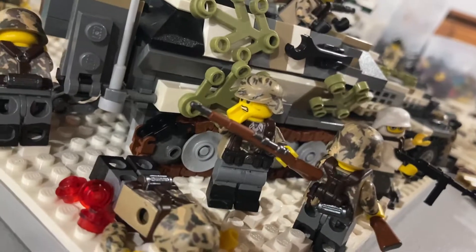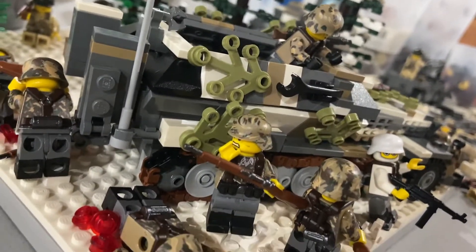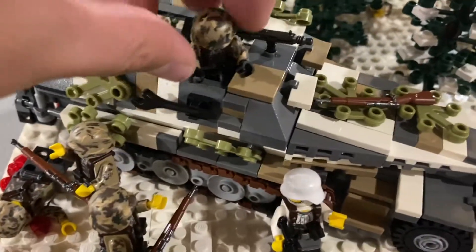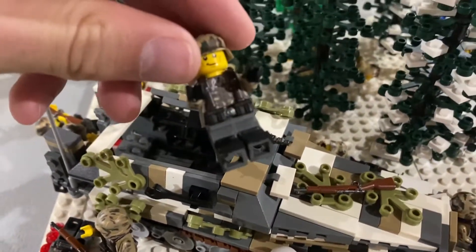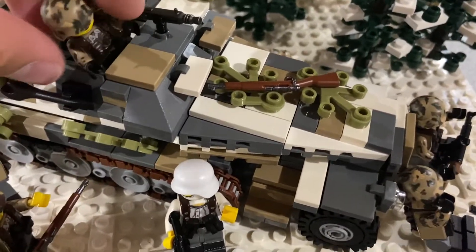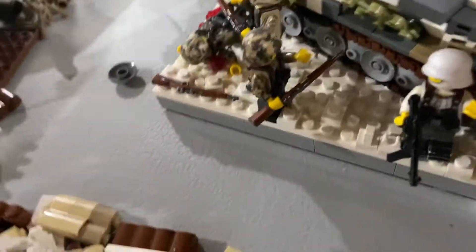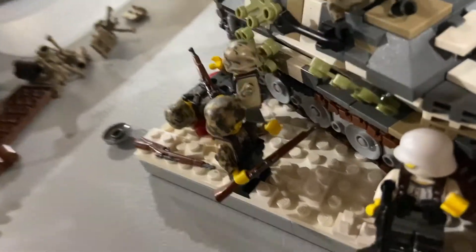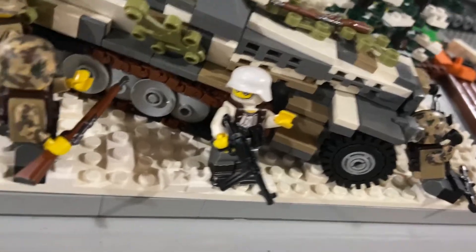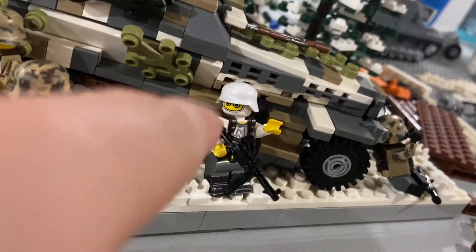This German soldier right here is just scared because he doesn't know if he's going to make it out of this firefight alive. And then up here you have a German soldier jumping over the top of the half track with his Kar 98 — he's just jumping out to take cover behind it. And then this guy is talking with the one commanding officer who is telling him to stay calm.